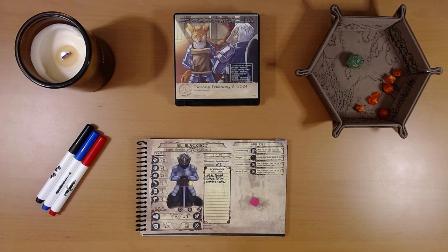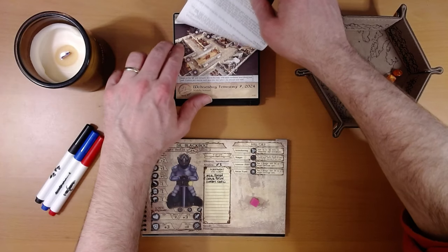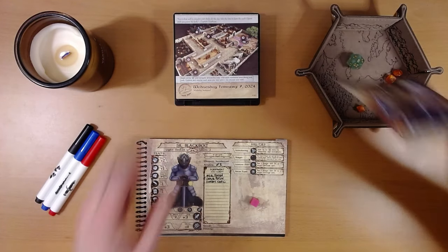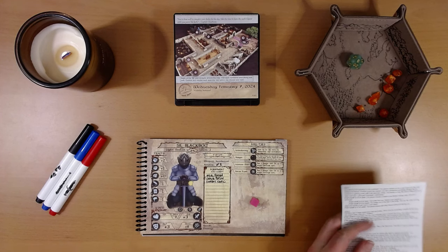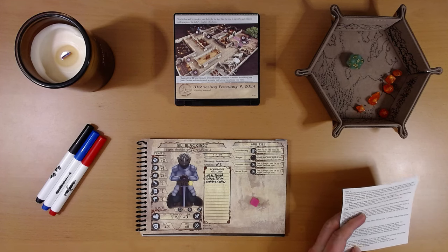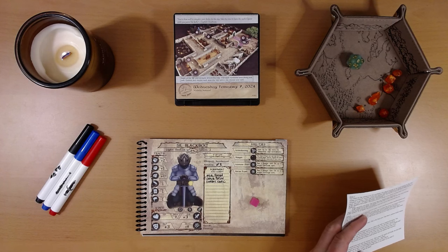Let's see what adventure is on the calendar for us today. Oh yeah, this is the stuff that kills us. 'You've done well to complete your duties for the day. Take the time to learn the castle's layout while you patrol the halls,' says Captain Clothorn.